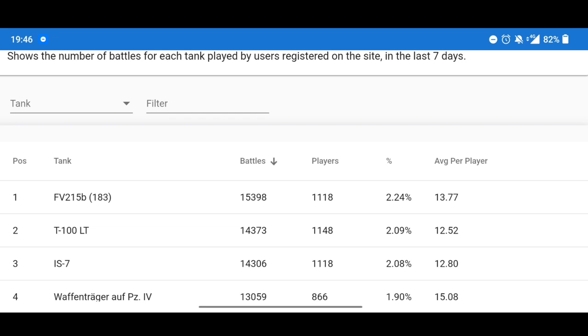If you click where it says battles, players, etc., you can click battles and see from the top - the Death Star is the most played tank. But what tank has the most players playing it? Click players and you can see that the Grille is up there with the most players playing it.